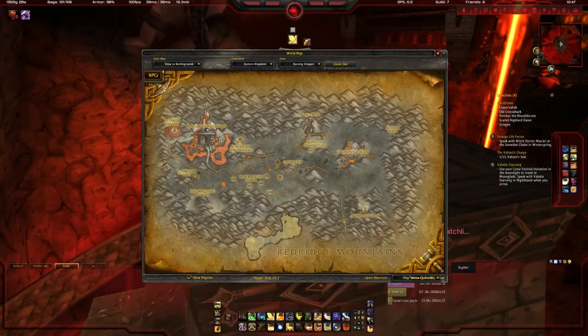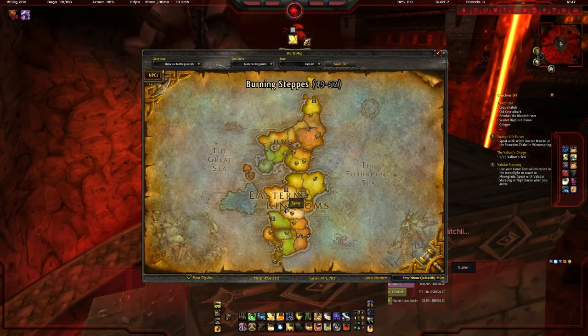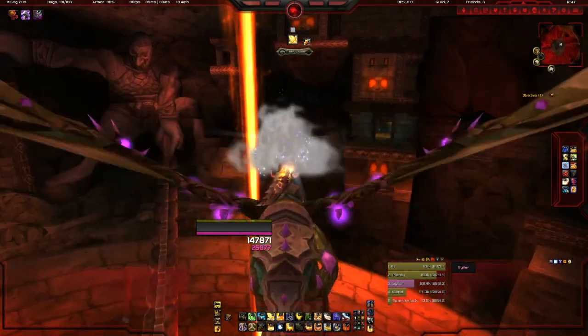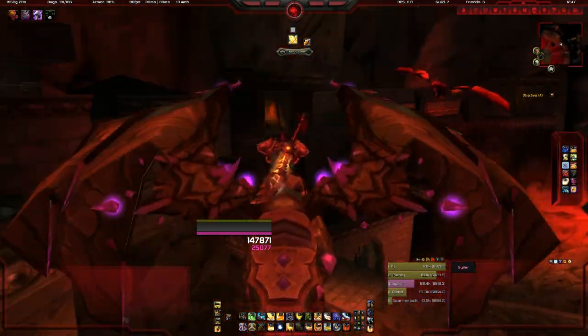They don't take too long to get. To get these pets we want to head to Blackrock Mountain. This is found in Eastern Kingdoms, and you can access it through Searing Gorge or the Burning Steps — either way makes no difference. And this is going to be Lower Blackrock Spire. You need to be around level 57-ish to enter, or to be able to kill stuff in here.